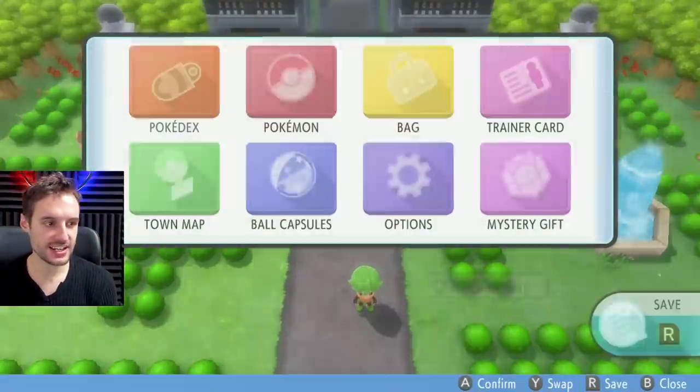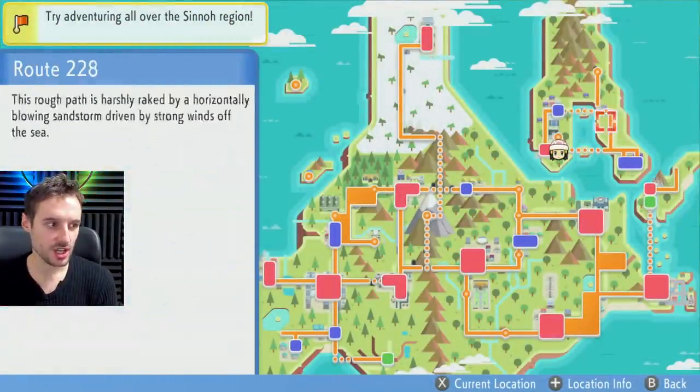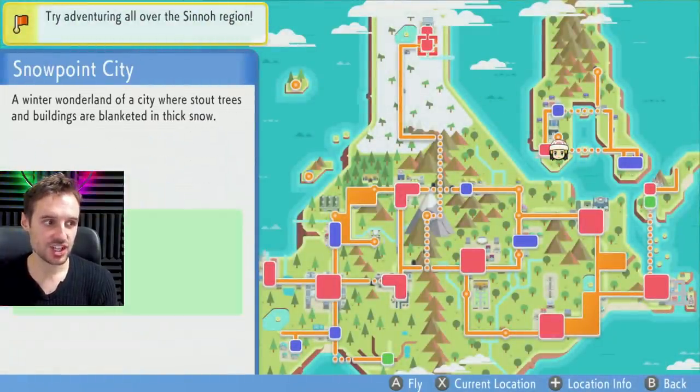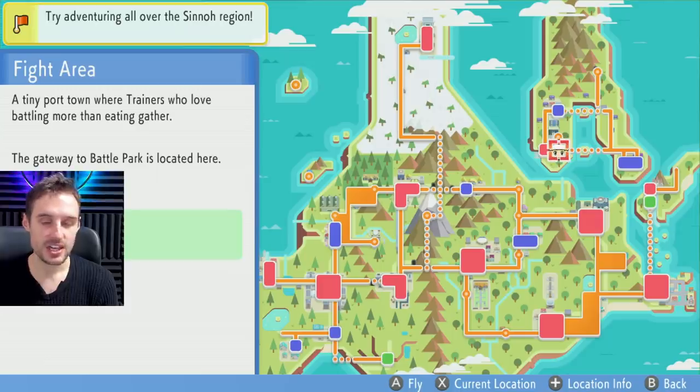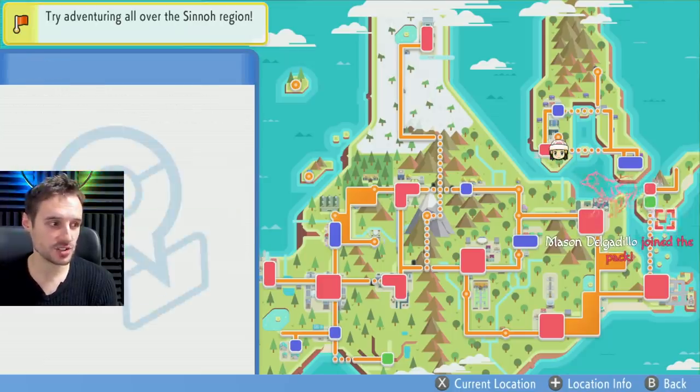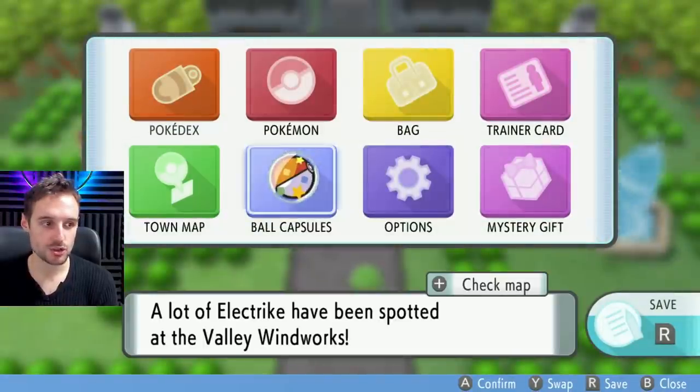Now, there are a couple of requirements. You are going to need access to the Battle or Fight Area here in the post-game section, which you can get by taking a ship right outside of Snowpoint City — it'll sail you right here to the Fight Area. You don't need the National Dex. All you need to do is beat the Elite Four to legally get here.